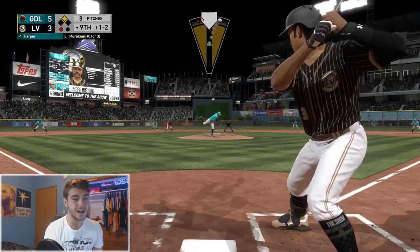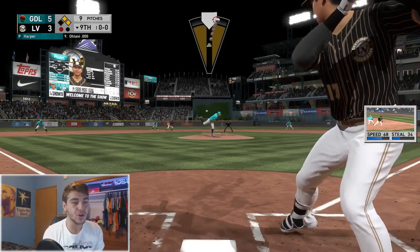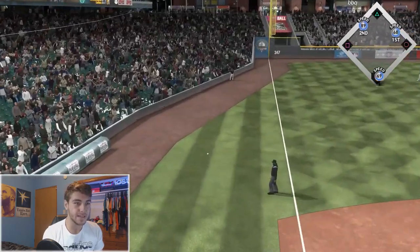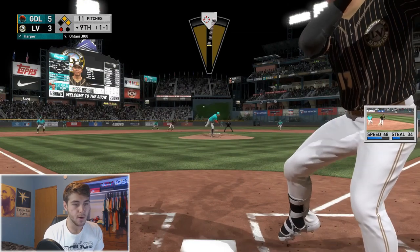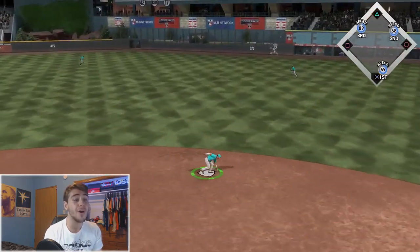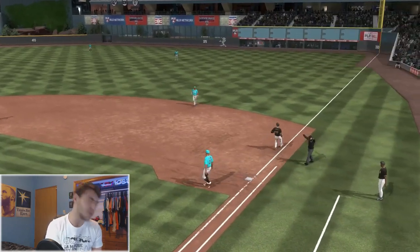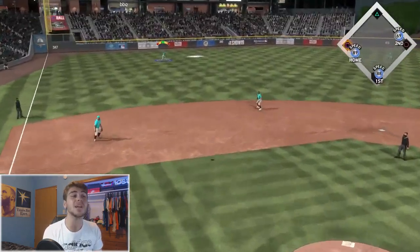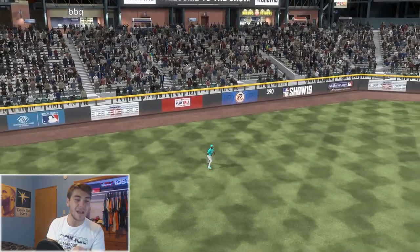Gotta be careful with this next batter — 98 power, we cannot leave a pitch down in the strike zone. Fastball up high, see if we can get him to chase. Sets up a double play. Shohei Ohtani is coming to bat — if he hits a home run it's a walk-off. Ryan Harper — curveball on the ground, this could be it! 69 speed on the runner.